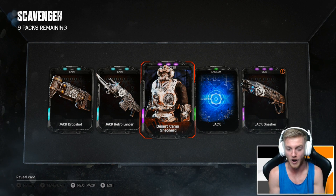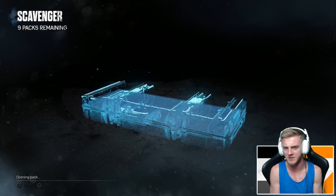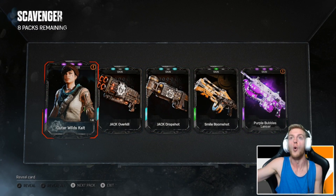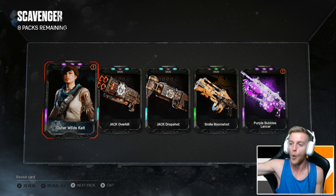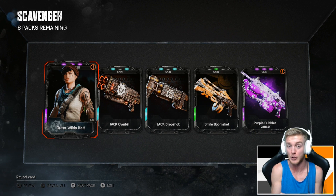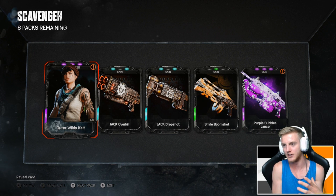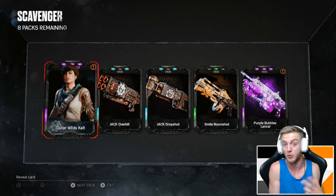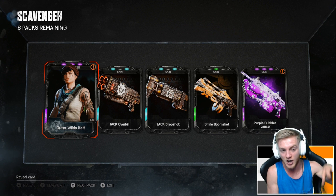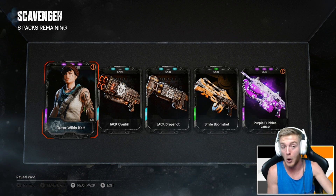We got the Desert Camo Shepherd — wrong character. DBs! You guys, the DBs are in the Gears 5 gameplay — holy moly! What is going on? That was unexpected. She's not a legendary? I was expecting to be looking for a legendary. There we go — we got the Outer Wild Kate! I should have gone back to the main menu to check if she was epic or legendary. We did get the Outer Wild K character in a cheeky seven packs — not bad!